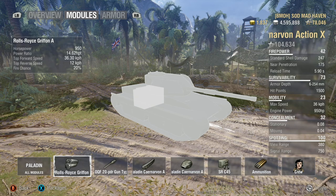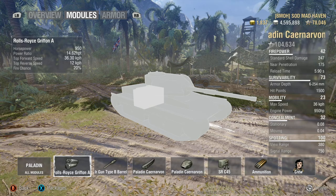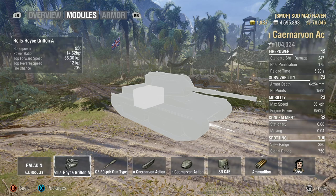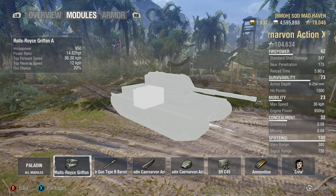Uphills you're looking at about 70% of the top speed consistently. Top speed is 36.3 and reverse speed is 12. Honestly it's not the most mobile thing, but if it's not in your garage I highly recommend getting it — it handles extremely well.